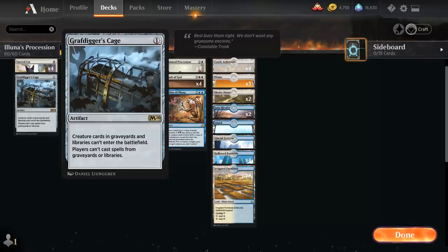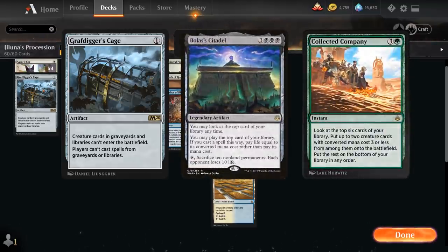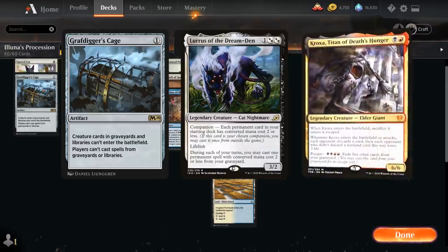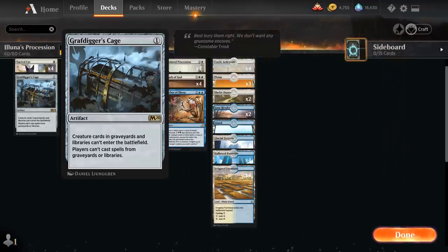We also have two copies of Grafdigger's Cage, which might seem weird in a deck with graveyard synergies, but Cage doesn't stop Embalm or Eternalize — because we're exiling the creature and making a token copy, not returning it from graveyard to battlefield. Cage is well-positioned in best-of-one, stopping Goblins' Moxes from putting creatures on the battlefield, Collected Company from putting creatures in play, Bolas' Citadel and Experimental Frenzy from playing cards off the top, graveyard decks, and even Lurrus of the Dream Den as companion. It doesn't hurt our deck, and since we have so many discard outlets, we can always get rid of it in matchups where it's not useful.